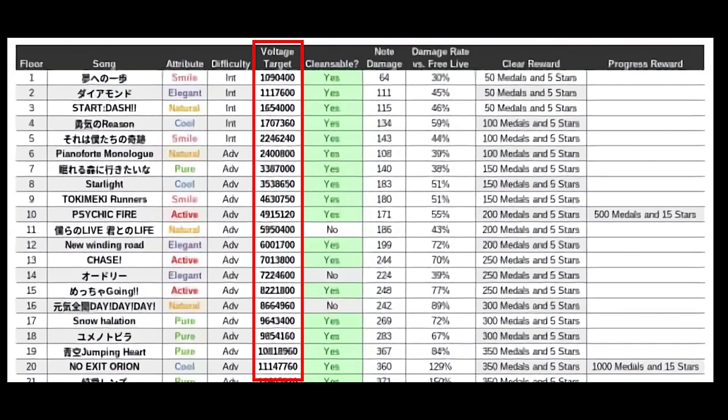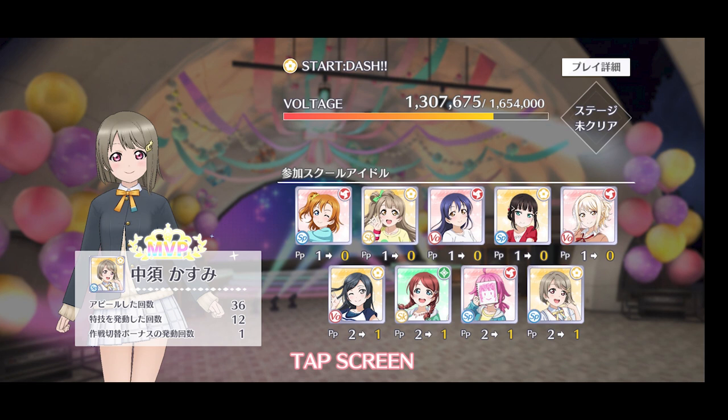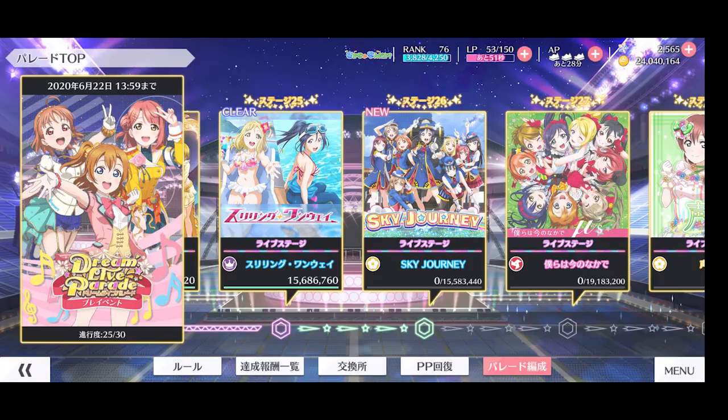The voltage requirements of each stage are very high compared to normal standards. With a limited amount of PP and such high requirements, you need to manage your members and PP well. But if you cannot reach the voltage requirement in one go, all your progress will be saved and brought forward to the next attempt, meaning you can have as many tries as you want as long as you have PP. If you cannot clear 30 stages in one event, this parade will be available in the next DLP too, and your progress will be saved so you can continue from where you left off.